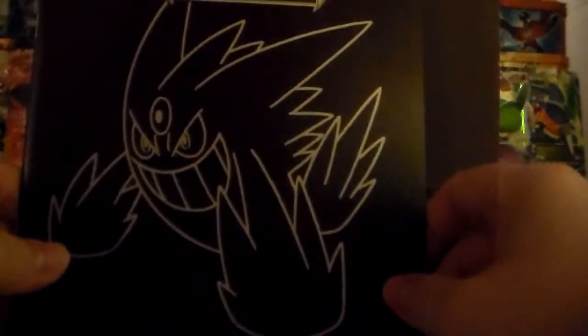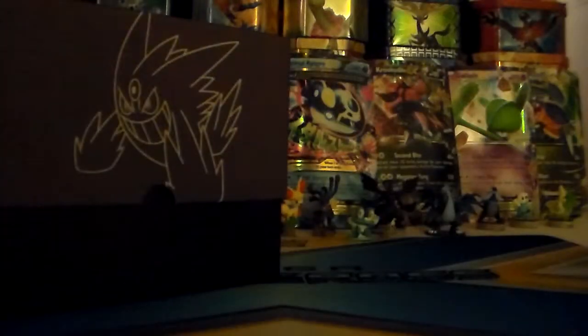Slide that up there and there goes the Player's Guide. So here's the Player's Guide — put that on the side. Got the cardboard out, open the box, and we've got the sleeves right here.